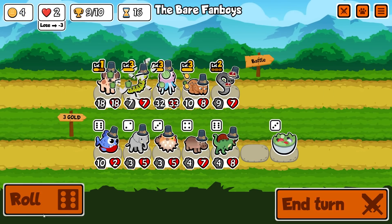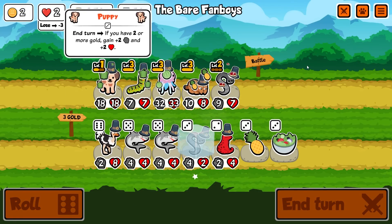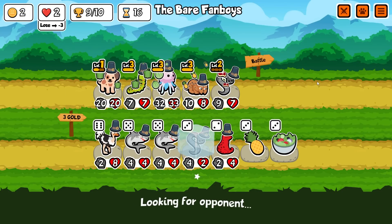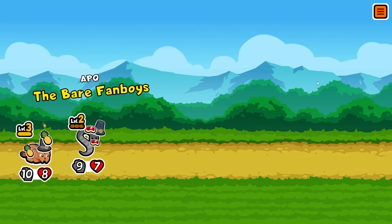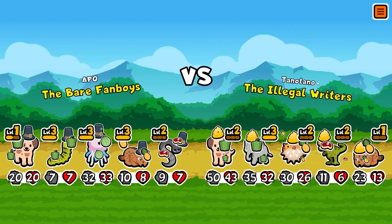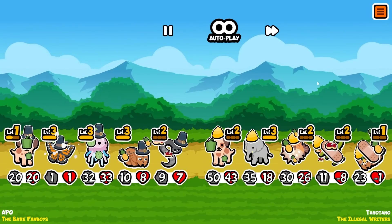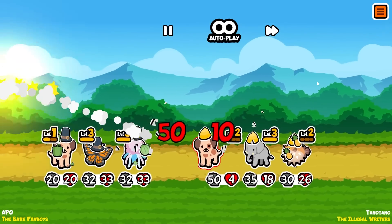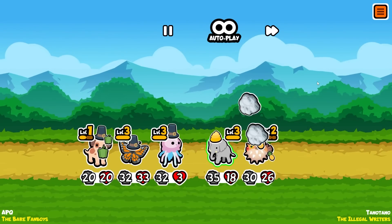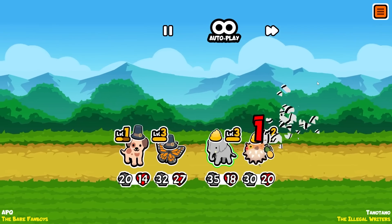I'm gonna give the caterpillar pepper so it doesn't get sniped before it transforms into a butterfly. This is scary - I don't think we're gonna win but let's kill some things. Come on, get rid of some peppers! Lynx - oh my god, putting pepper on the butterfly was the best thing I've ever done.